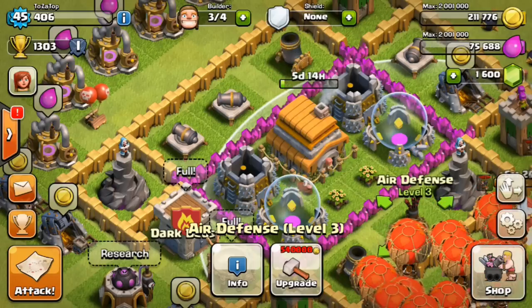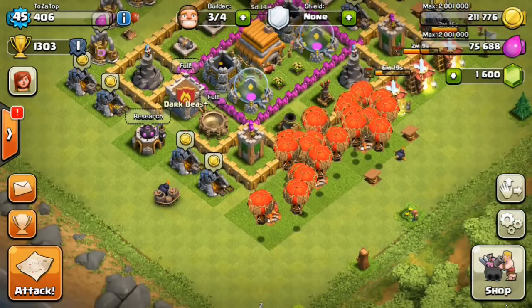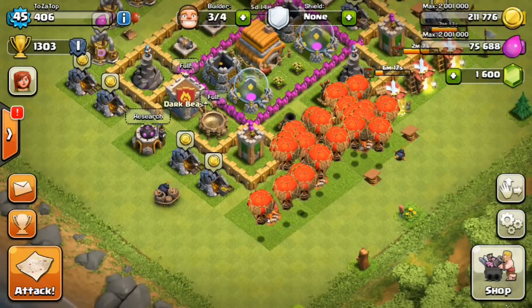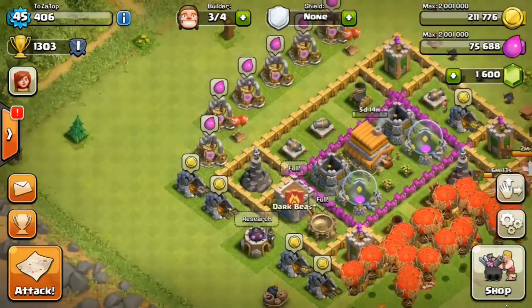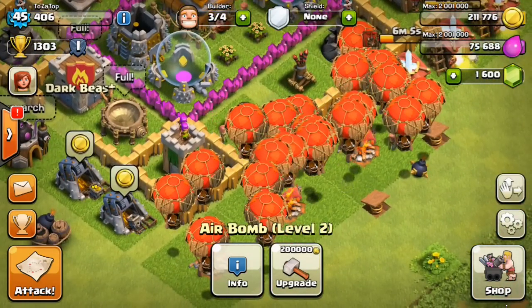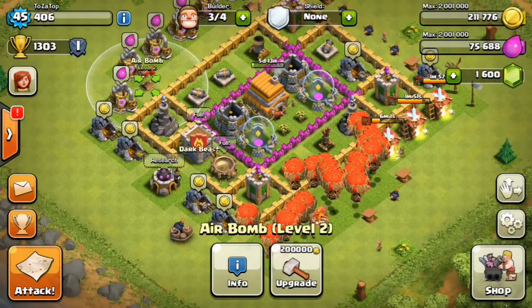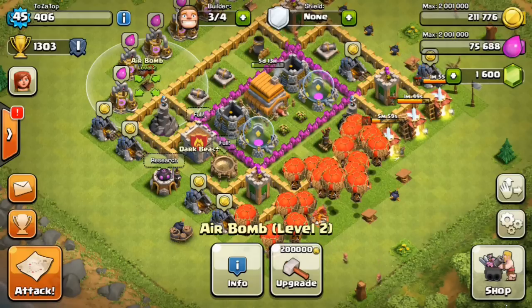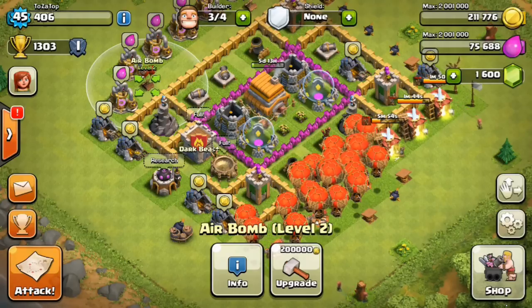Yeah, it's like the biggest danger zone for the balloons when they get near one of these Air Defenses because they are super freaking powerful. The moment you can get the Air Defense down and hopefully get some of these air bombs destroyed, you are literally there — you can just take over the whole space. I'm going to show you a few attacks where I took over the whole thing, and a few where I kind of ran out of time but still won.